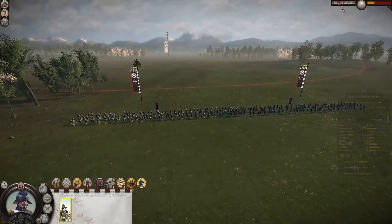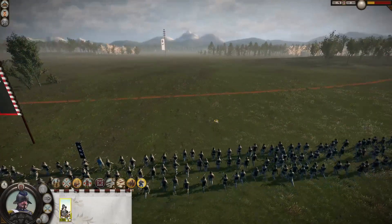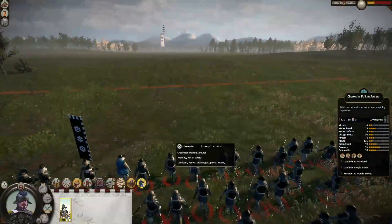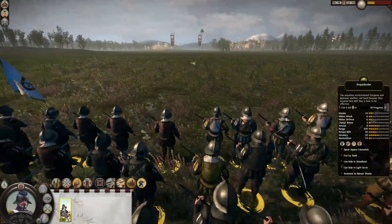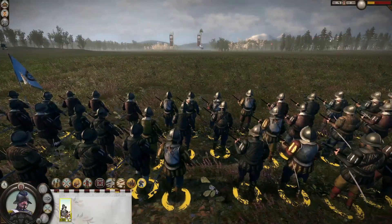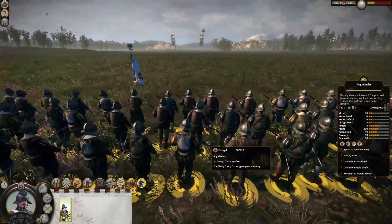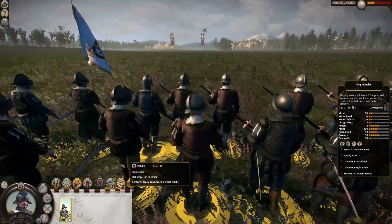Let's put it on normal velocity. The other unit is still hidden. Let's see if this challenge actually feels like one — against 360 archers, that should be enough for them to actually give us a fight. We'll start shooting anytime soon.